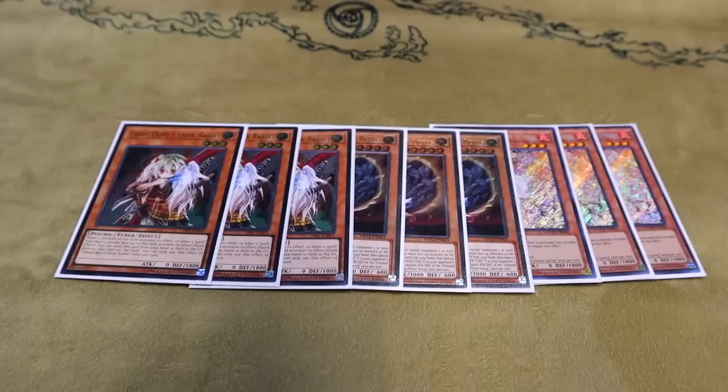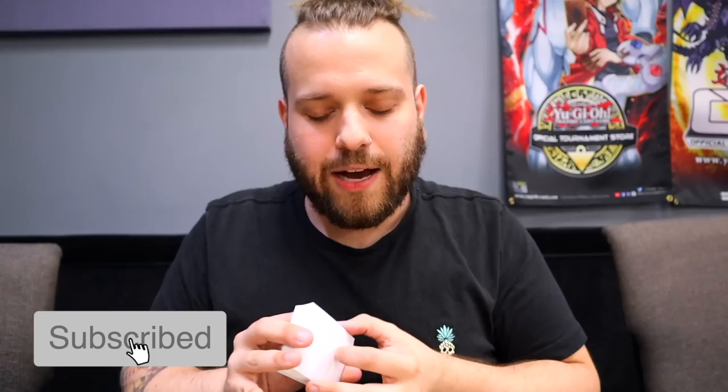Ogre is really good against Sword Soul, insane against the Adventure stuff, and actually really good against the Therion stuff too. It's also really good against most decks that rely on a specific field spell — Ogre is just super versatile. It doesn't have a great Despia interaction, but if they special or normal summon a Despia monster, they go to search something and you Ogre it off the field. It's a lot harder for them to Poly with it when it's on the field, so it does trade one for one. Sometimes not having to play through double Masquerade is what this deck really needs.